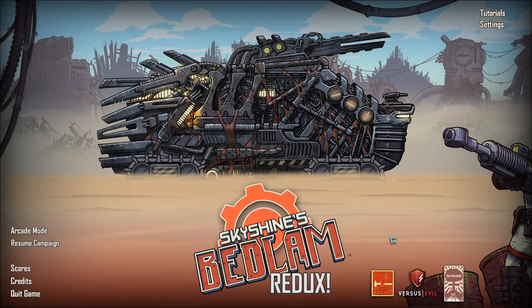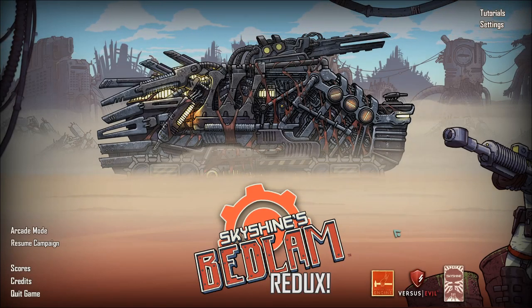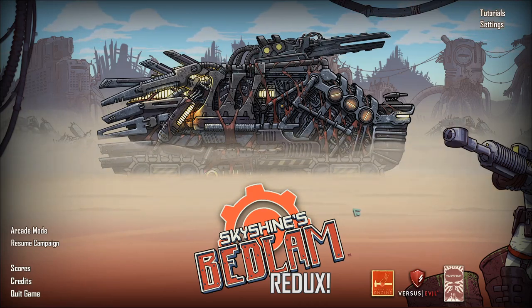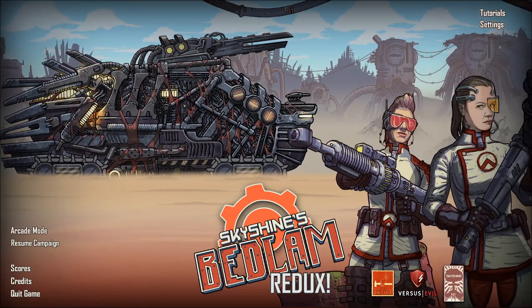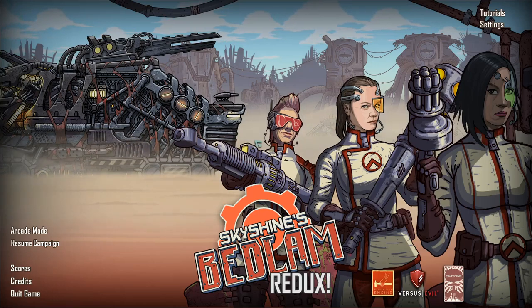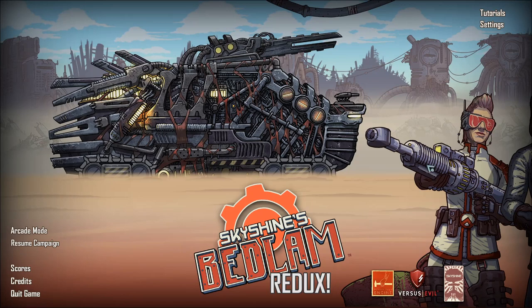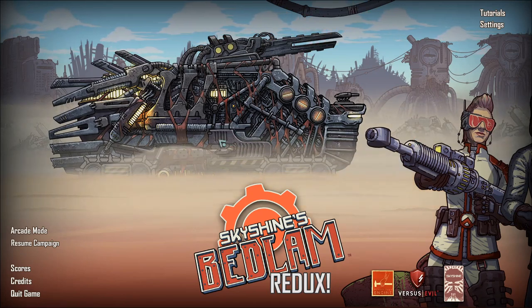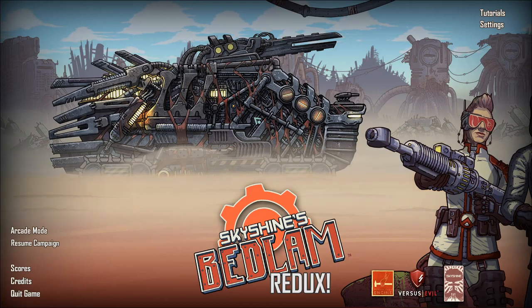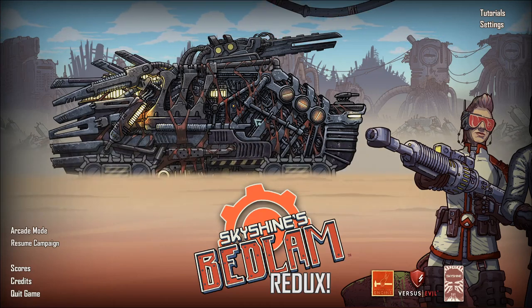Hello and welcome to the Bristly Stranger. We are back in Skyshine's Bedlam. There's another dozer in the background — looks like it's got some kind of rail cannon on the top. Over here we've got humans by the look of it: close combat, sniper, and a gunslinger. Excellent, they're looking pretty cool. We can actually play as multiple different races, but we are still just learning, so let's resume our campaign and see how far we can get before we finally crash and burn.